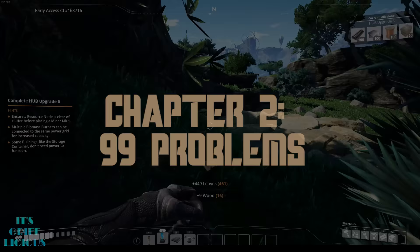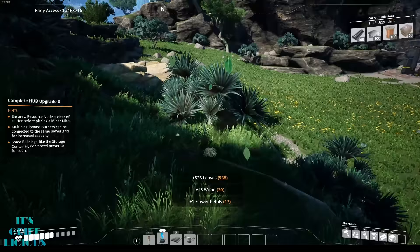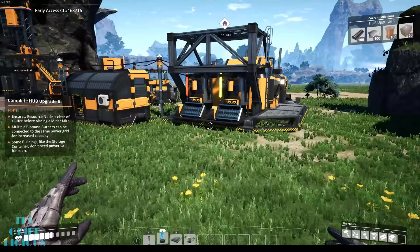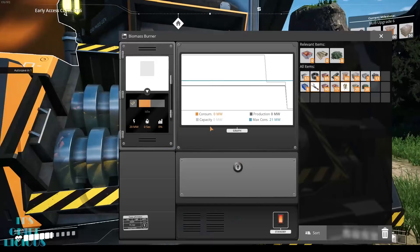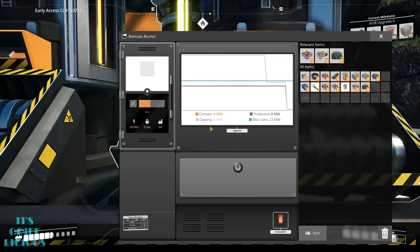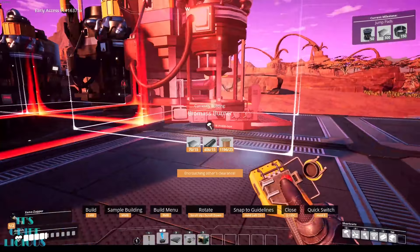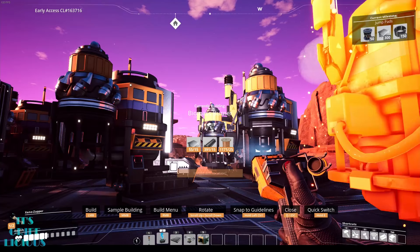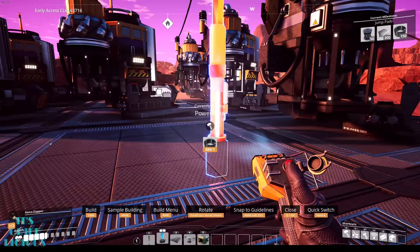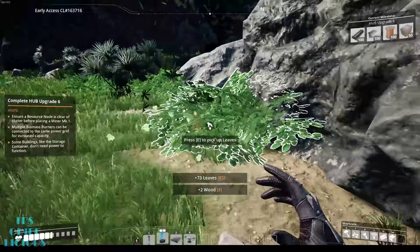Let's start by looking at power. In order for your machines to function, they need electricity. Despite all the future tech available to you, you're still on an alien planet without an established electrical grid, so you'll have to start from the bottom with the most basic materials. The first thing you're given are two biomass burners attached to the rear of your hub. Each is capable of generating 30 megawatts of power. For reference, a Mark I miner needs 5 megawatts, a smelter needs 4, and a constructor needs 4 as well. They may not seem like a lot, but it certainly adds up quickly. The real kicker isn't necessarily how much power you'll need, but how often you'll need it.